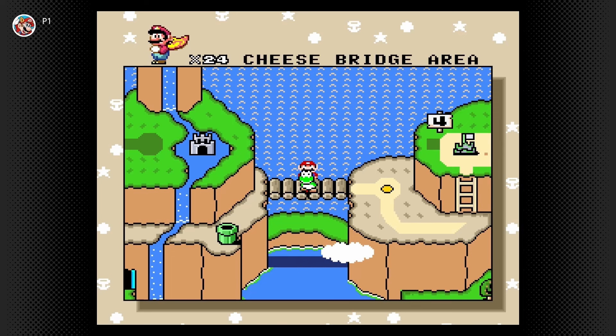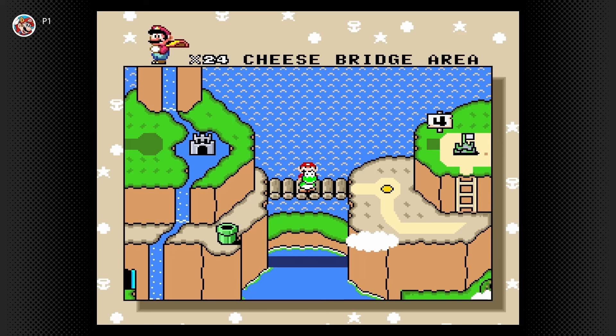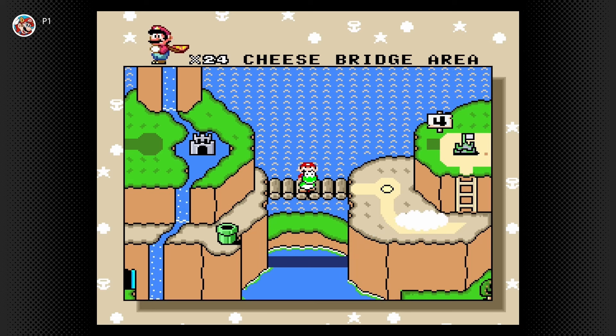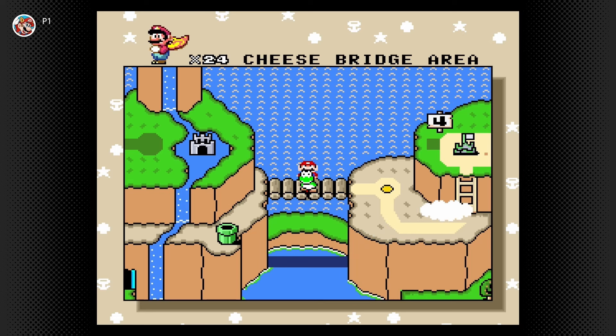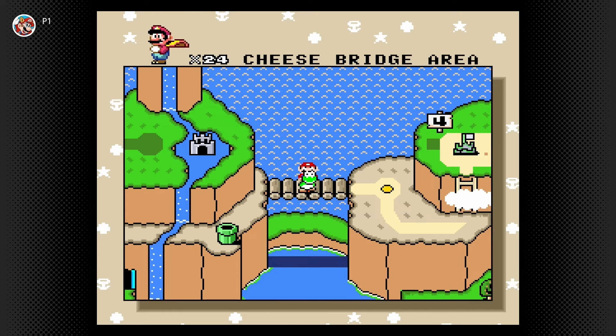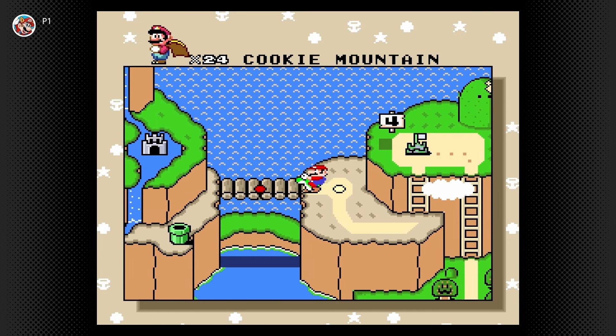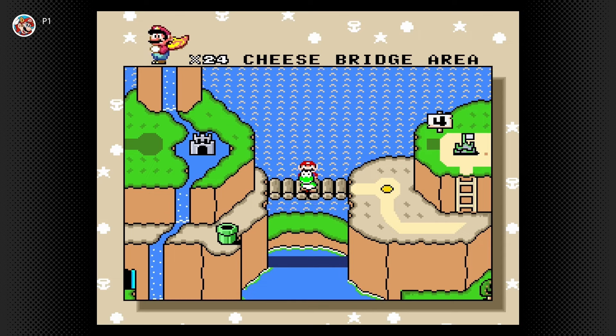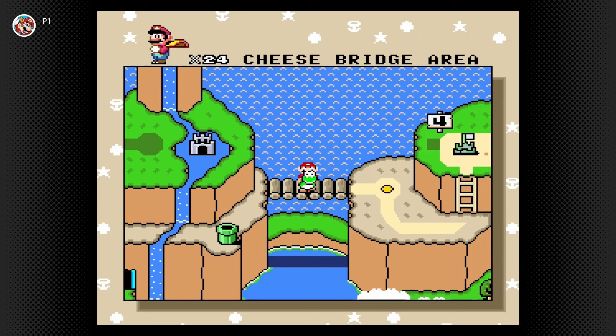Welcome back everyone, this is Renton the Game Master with some more Super Mario World for the Super Nintendo. In today's episode we will be tackling the Forest of Illusion portion of the secret exits. Before we do that, we're actually going to play the Cheesebridge area because there is a secret exit in this level. I didn't know what to do with this level since I wasn't going to make a whole video for just one level, so I'm just going to put it with the Forest of Illusion levels. Let's go ahead and jump on into it.